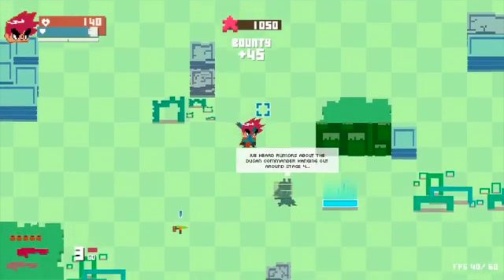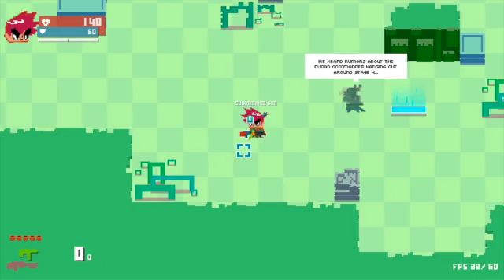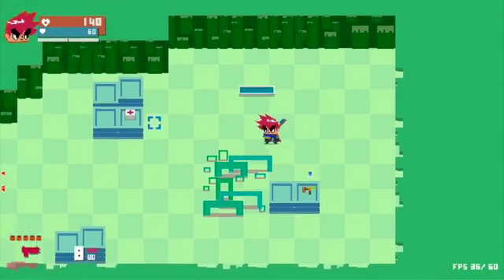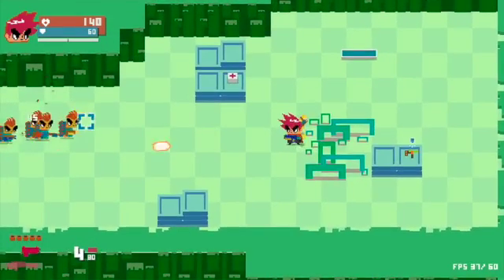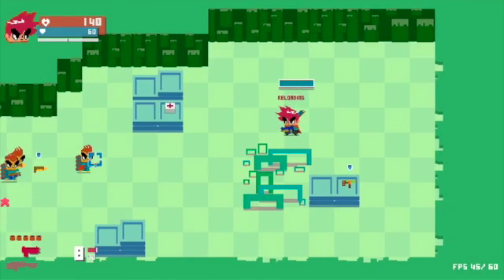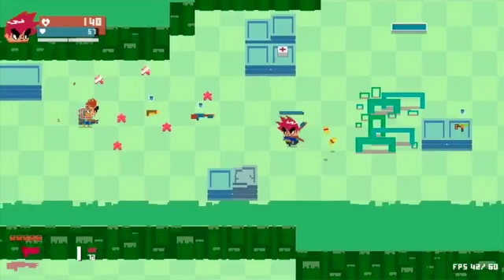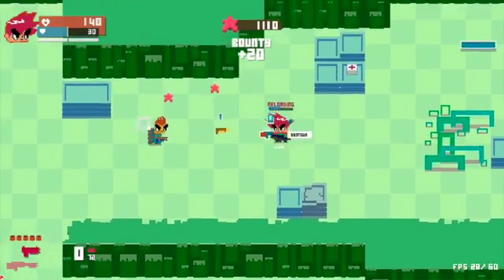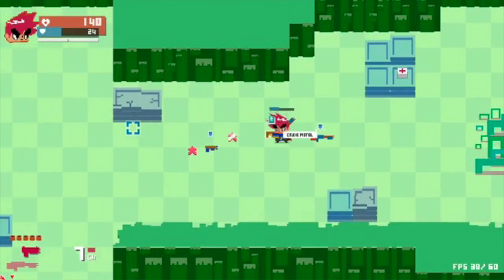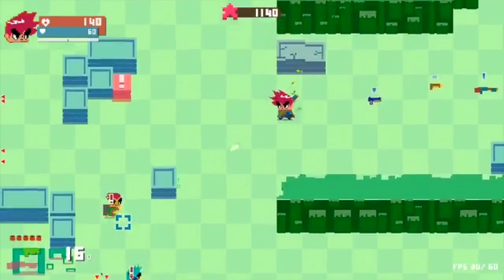That worked out. I've heard rumors about the Duncan Commander hanging out around Stage 4. That's wonderful. Let's continue, then. Heavy pistol — nice! This is much better than what I had. This takes forever to reload. No, that's a crude pistol, I don't want a crude pistol. Assault pistol? Why aren't you dead yet? Just die.